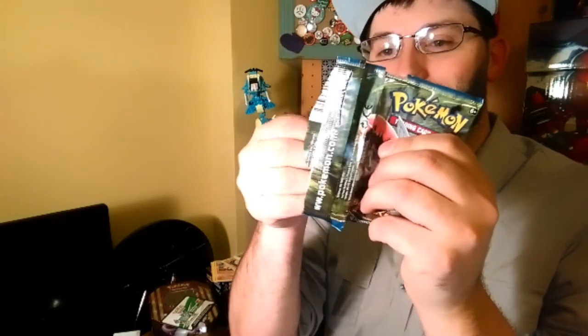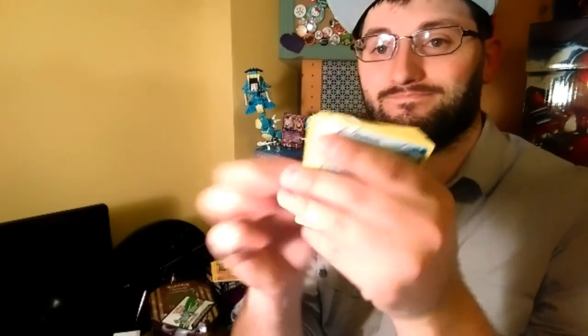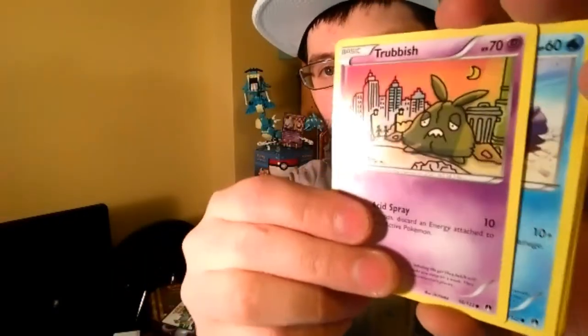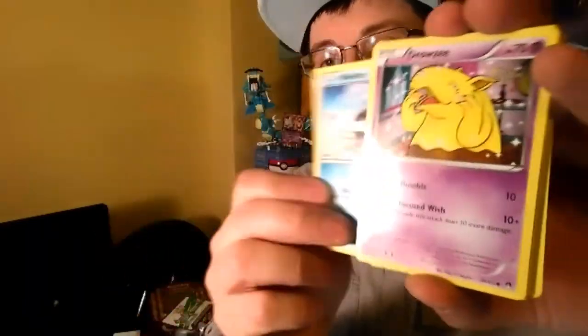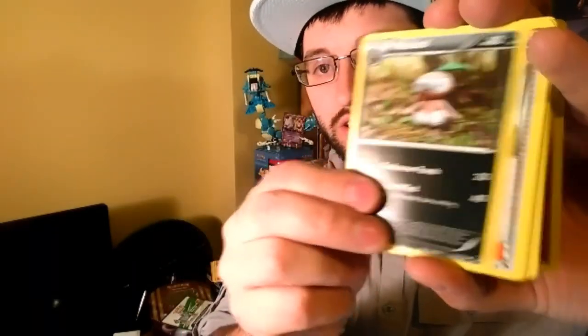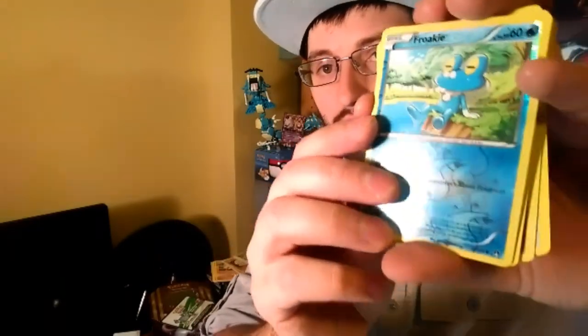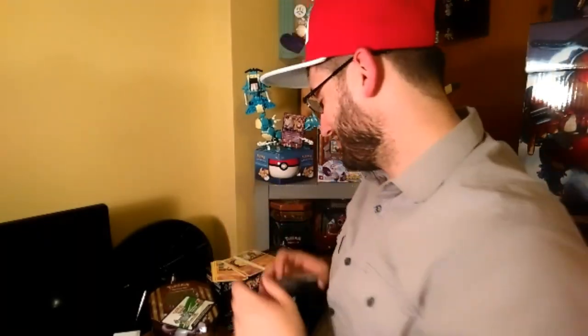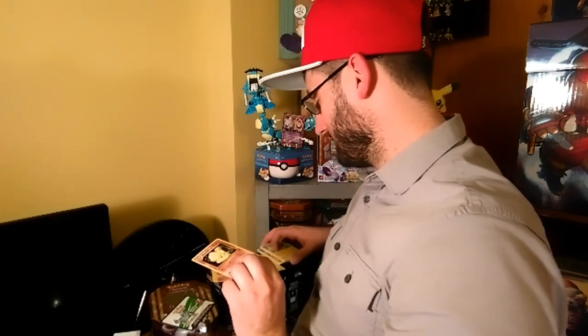I think I pulled that off camera — but let's see what's in it anyway. Here's the Breakpoint code card for you. We have a Ducklett, Trubbish, Garbodor — that would be nice right before it expires — Spurtsy, a Pokémon Catcher, Nuzleaf, Delinquent. The reverse foil is a Furret — not a rare, not a BREAK. Our rare is a Luxray non-holo rare. Didn't get any points in that one, so we finish with two points total.